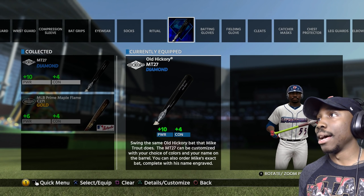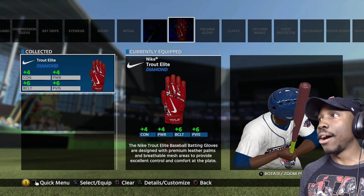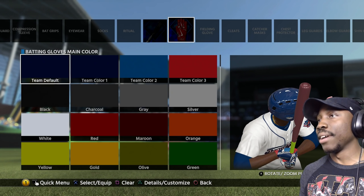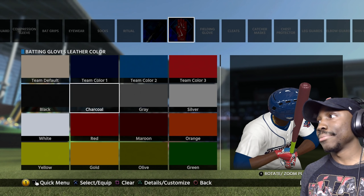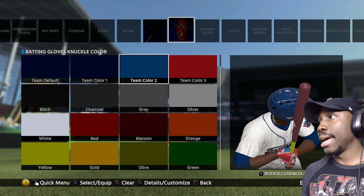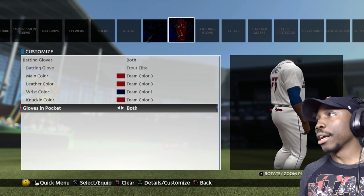Now let's go back — so we got that customized. The batting gloves: I ended up buying these Nike Trout Elite Diamond gloves. We are going to equip those bad boys right now and we are going to see if we can go ahead and customize those also. We got them on both hands. Those gloves are fire. I might go with the team color — have some red tones in here. We're going to put black right there and roll with red, changing this to team color number one. There are our gloves, and we are going to have them in both pockets. Pretty cool stuff right there.